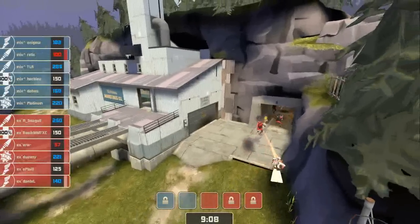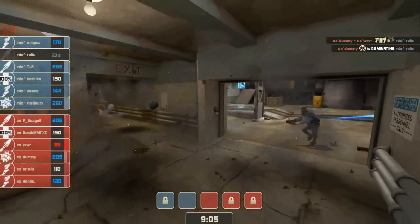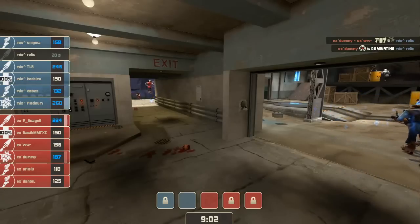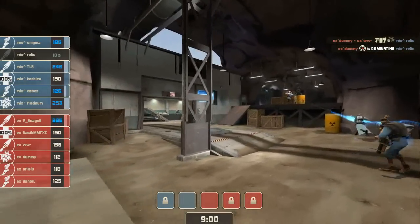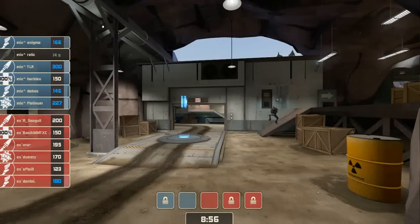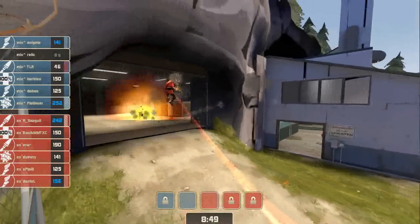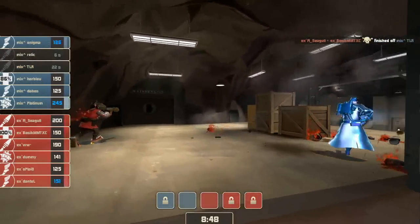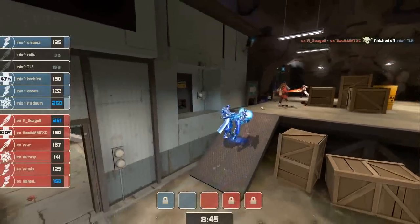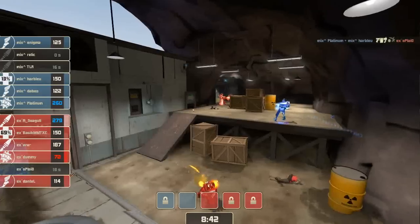Experiment coming in from the right side here, coming down the side hallway. They've got Platinum here to deal with. Dummy getting one kill — they take down Relic. Platinum switching over to the pipes. Mix-Up without a Soldier right now. And pivoting completely is Experiment — jab right, come left. TLR is out despite Uber being popped, and Harblue basically with nobody to heal up during the Uber charge. They're gonna make a stand right here, and they get a charge right back in their face. Things could not be worse for Classic Mix-Up right now.